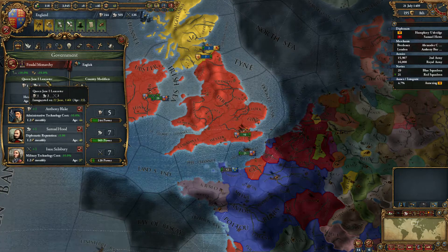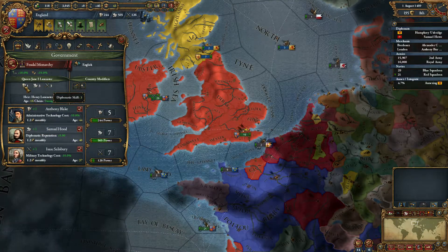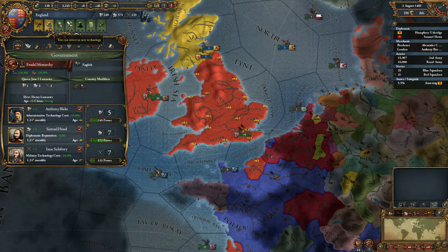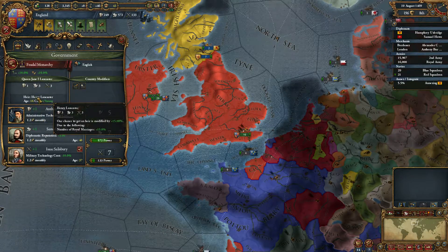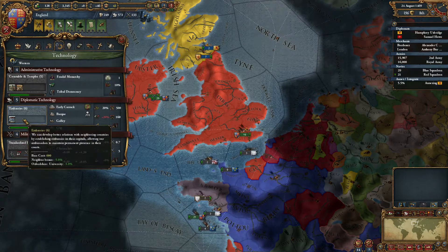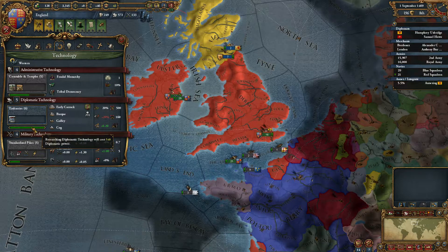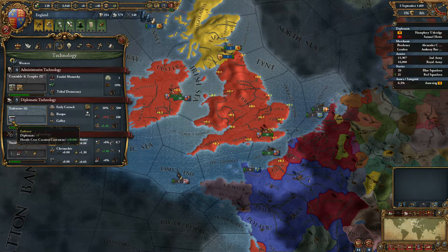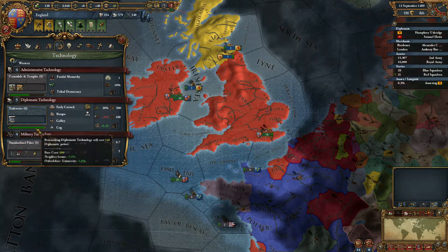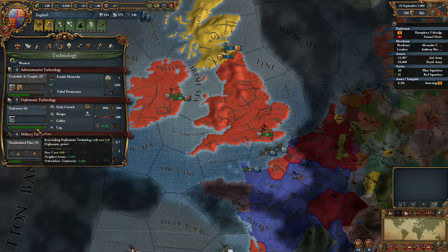We got a new Queen, Jane I of Lancaster, a bit better than our last King, and our stats are pretty good — 3/2/3 is good. I'm holding on for a bit with the diplomatic technology, because we don't really need embassies, we don't have the money to build it anyway, and we might as well try to get a bit more neighbor bonus on it.